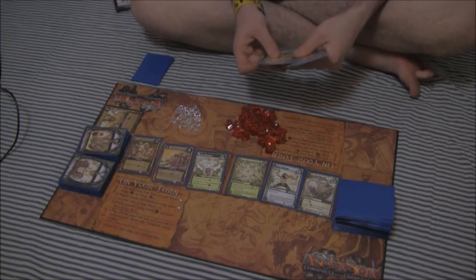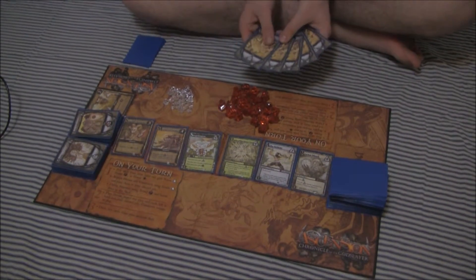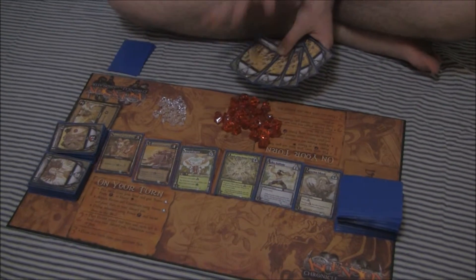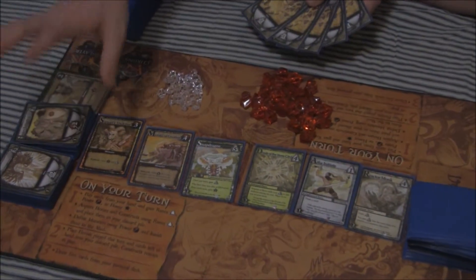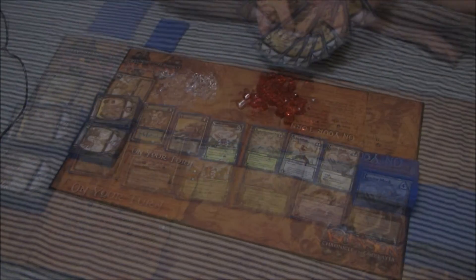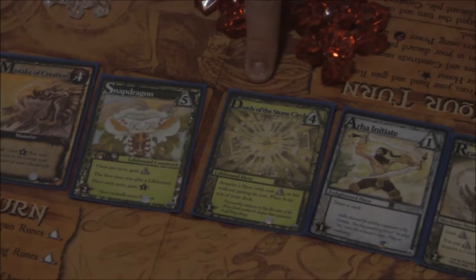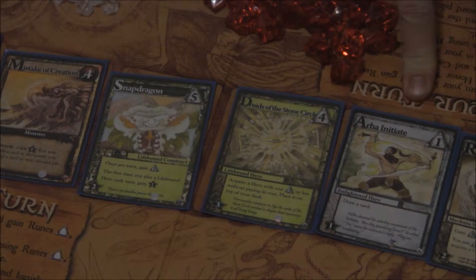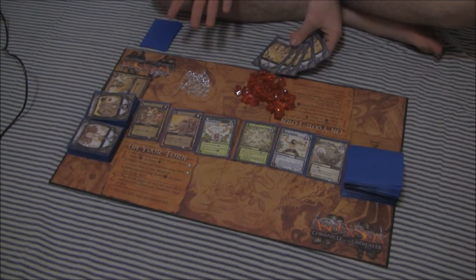Whichever player goes first will look at their hand and determine what they can do. I have ended up with five apprentices, which means I have five runes to spend on any cards in the center row or on Heavy Infantries and Mystics. For instance, I can go for a Snapdragon, which costs five runes, or I can go for a Druids of the Stone Circle and an Aura Initiate. It's really up to each player as to which path they decide to take.